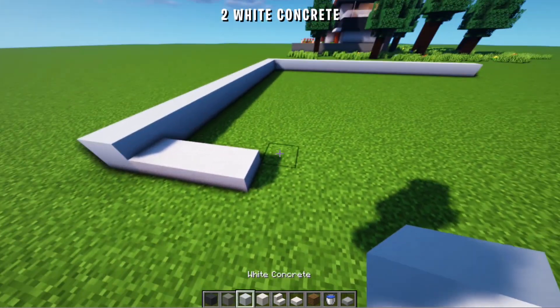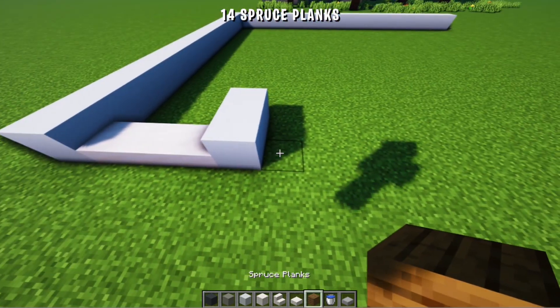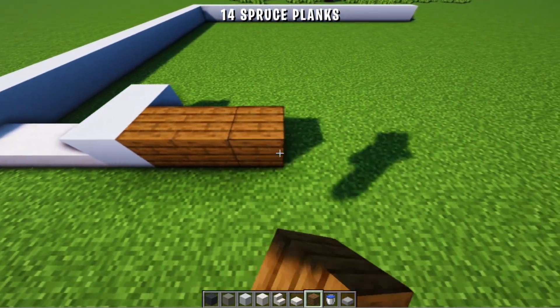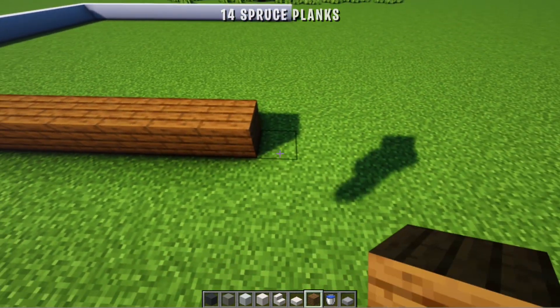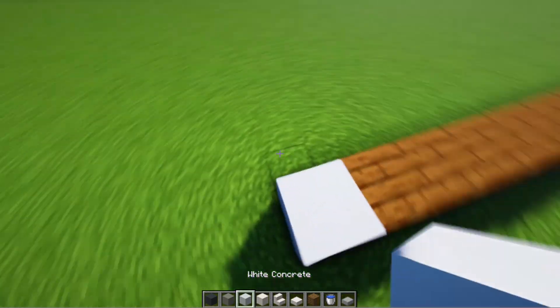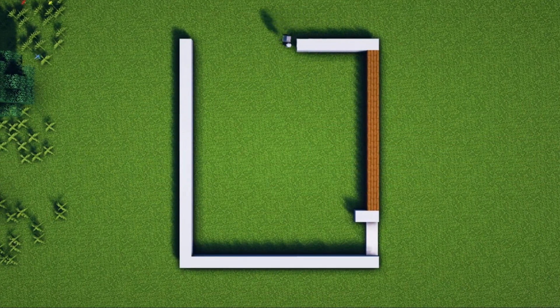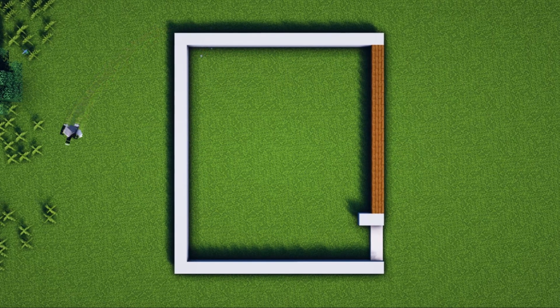Then 2 white concrete blocks. Then to the right we add 14 spruce wood planks. Once aligned, connect them using white concrete. And the pattern looks like this.